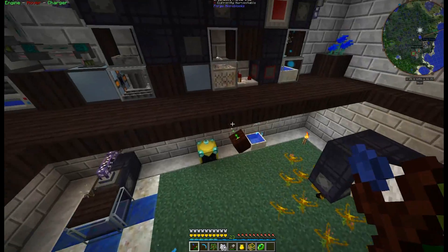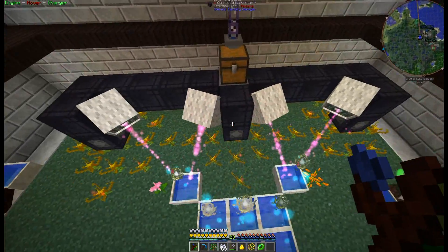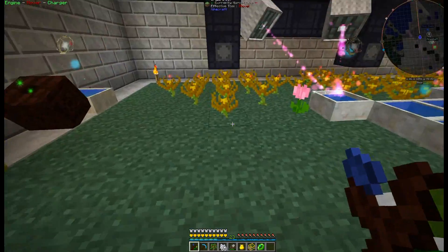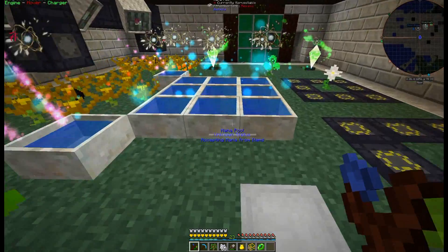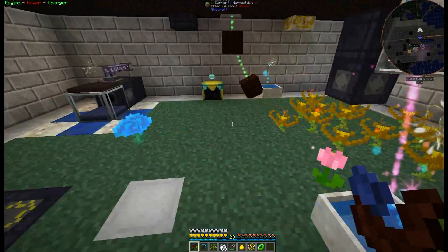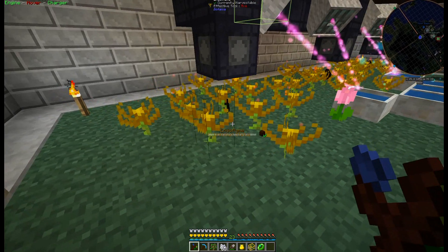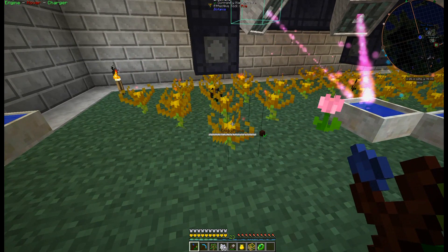Mana production! Automating mana production with endoflames. Endoflames are just one of many flowers for producing mana, but they work well because they basically use anything that a furnace would burn to produce mana.